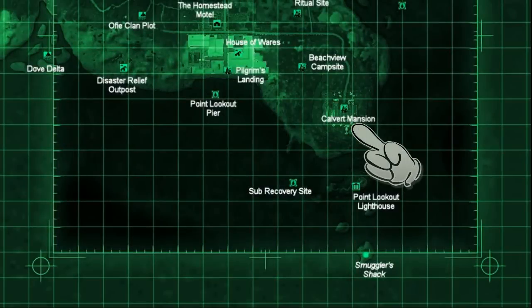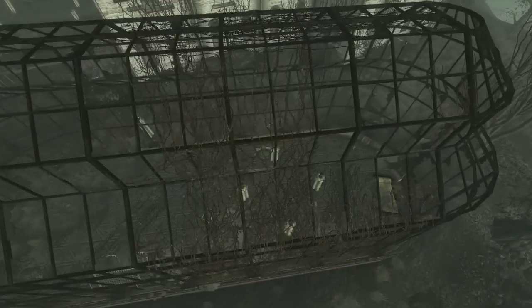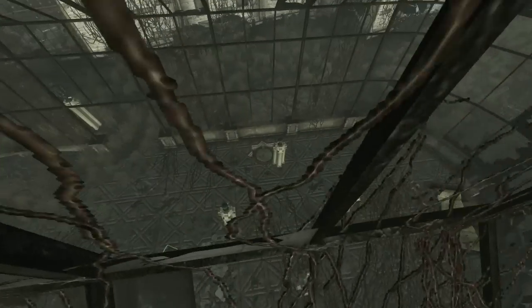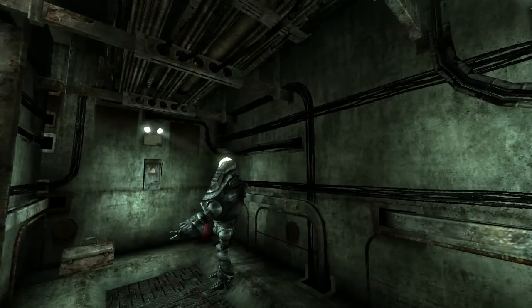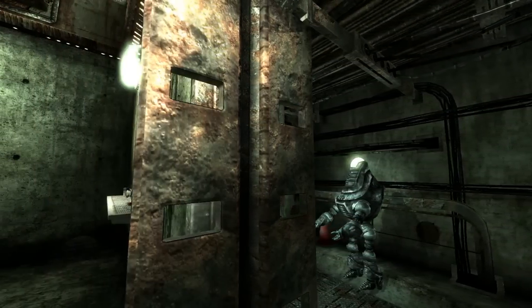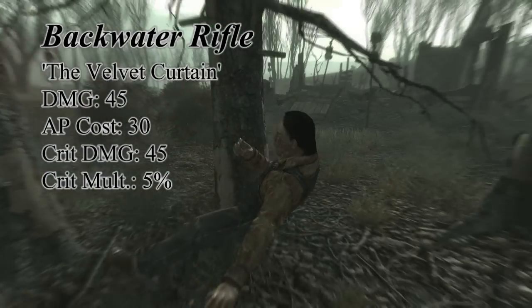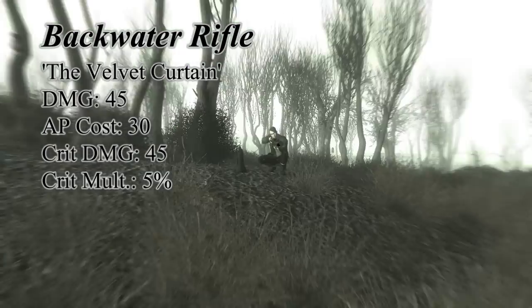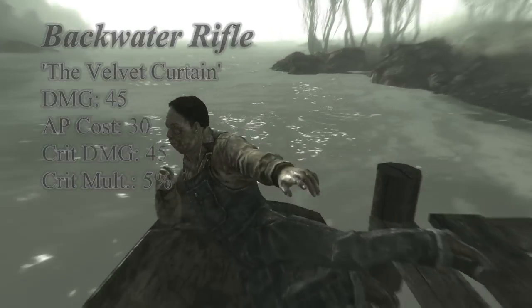Next up is the backwater rifle. When you progress through the Velvet Curtain you will need to use the Cryptomatic Spectacles to break into a Chinese intelligence bunker. A protectron is there to greet you and lead you into a small room, and inside that room you will find the backwater rifle. This closely resembles Lincoln's Repeater but instead uses 10mm rounds, letting you conserve your .45 ammunition for other guns, and even though it has an increased AP cost by 5, it makes up for it by having almost three times the critical multiplier chance.